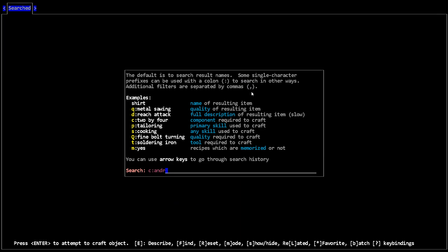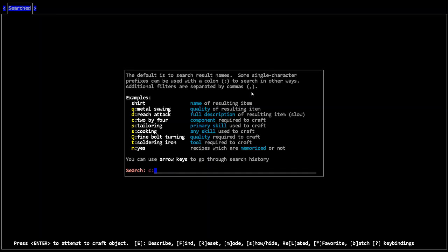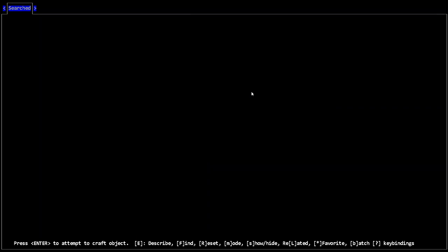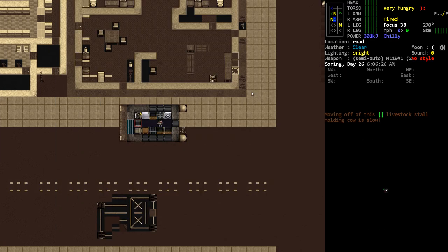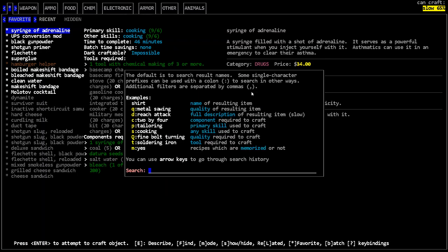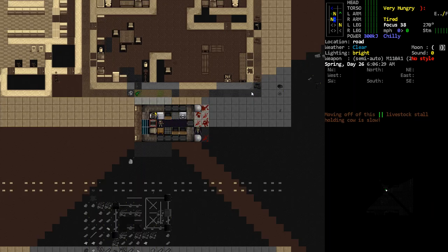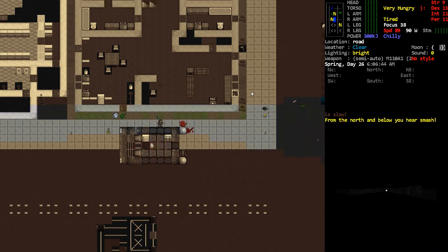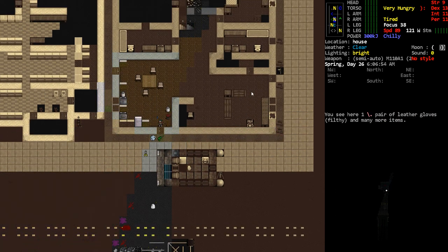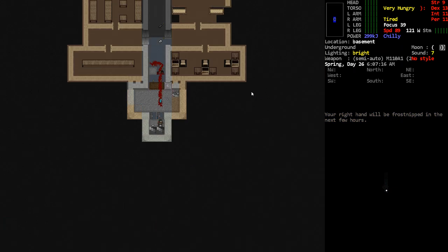How do you spell android? Nothing - kind of strange that it's an item but we can't build anything with it. I'm going with 'component' search - I'm not seeing anything that we could craft with android limbs. Anyway, let's head back down.